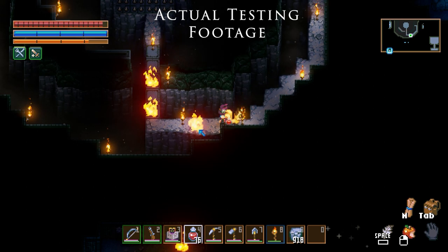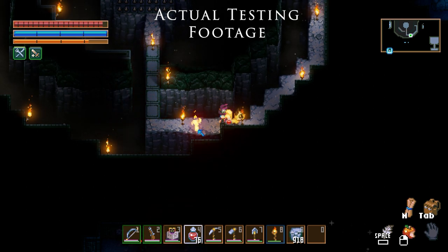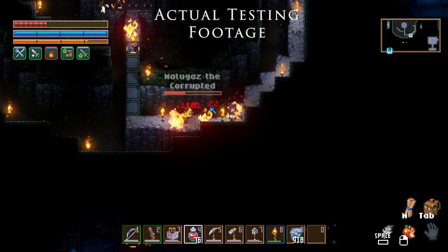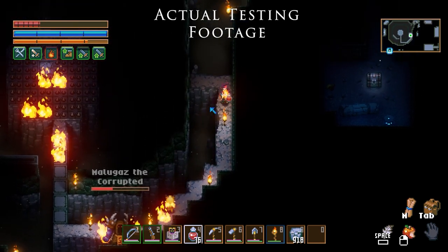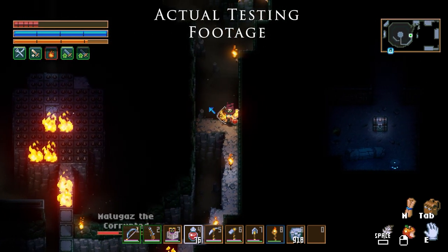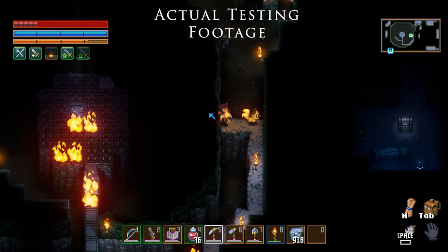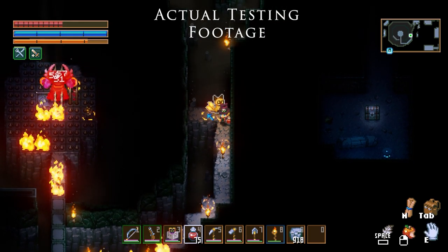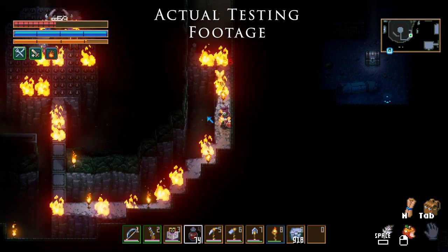If you make a mistake, don't panic. If you end up back in the room and he aggroes again, just do what you did before: get far away from him and take some healing potions until you hear the music stop. Once the music stops, you know that he is going to teleport back into the main room and he'll leave you alone. If he's still throwing flames at you, you need to move a little bit further down.